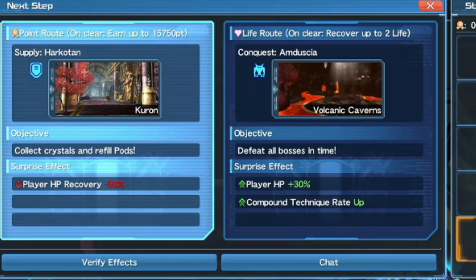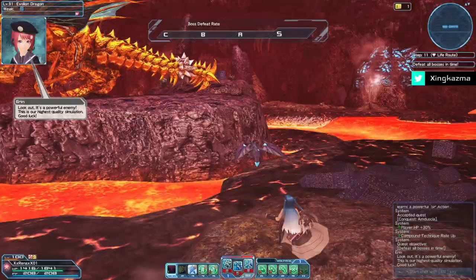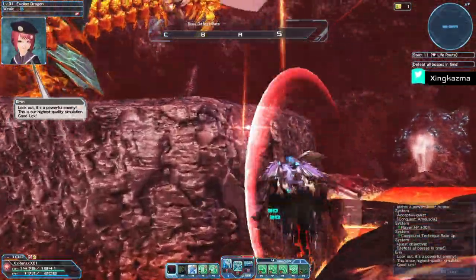Before locking into a path, be sure to check the effects listed below each mission. These effects will be applied to whatever route you choose. For example, by accepting the Life route you can gain 30 HP and your compound tech meter rate will be boosted, while for the Point route 50 HP will be deducted from your player.